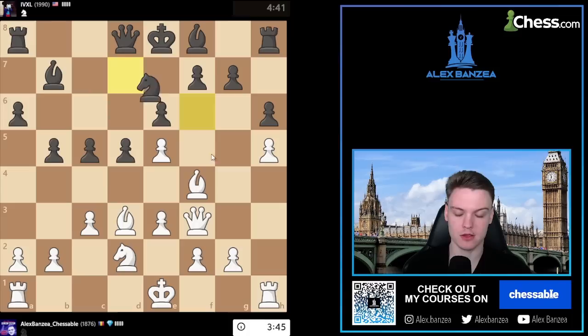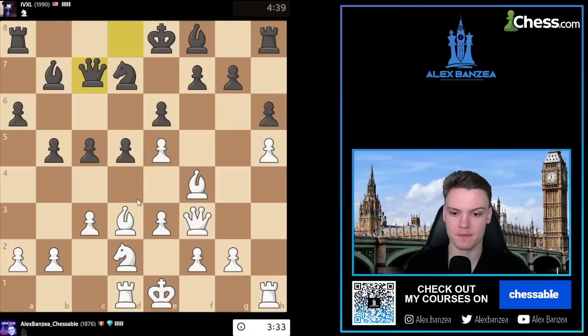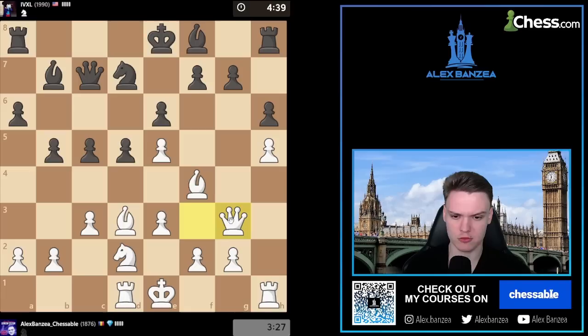Knight goes to d7 - really understandable. He's probably just preparing c4, knight, c5. I think rook d1 could be a good move, and try to play for an e4 break. He's hitting e5, so I think just queen g3 to protect should be good. Yeah, just preparing some kind of e4 break - that's the main plan.